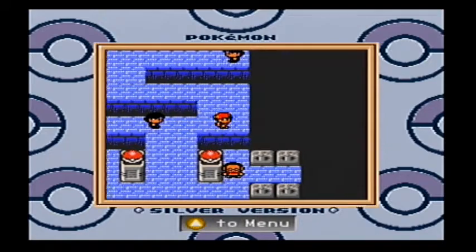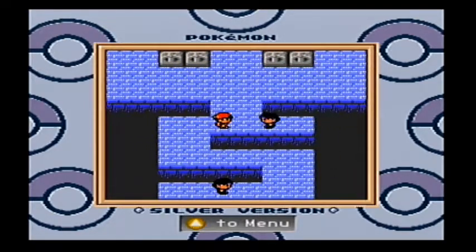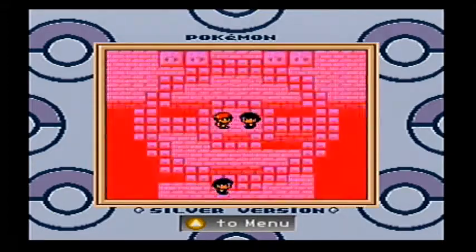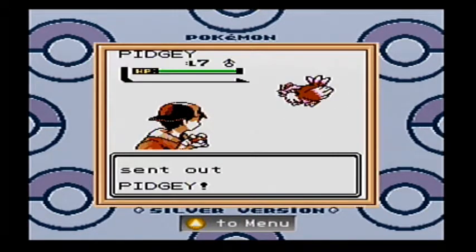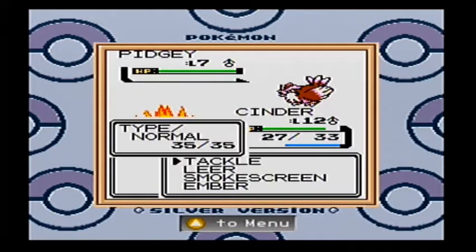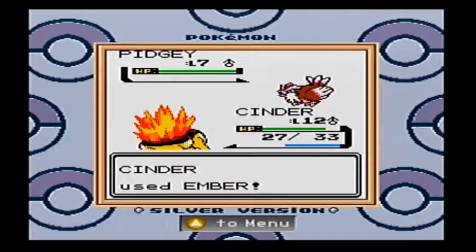That was pretty easy, although I believe Faulkner — the gym leader — actually has a bit of a higher level team if my memory serves, so we'll see how that goes. But I'm sure it will be fine. Hopefully I can crack these guys out pretty quick; they're not very difficult, especially if I keep using Cinder here, we'll be okay.